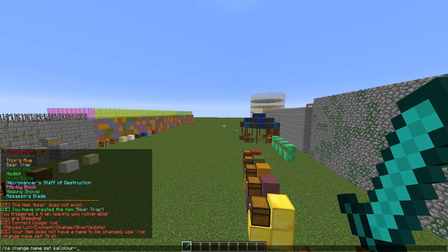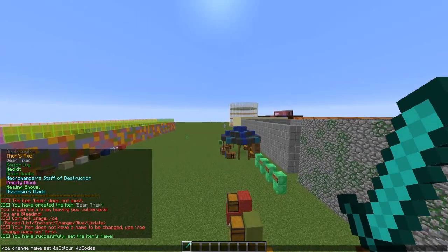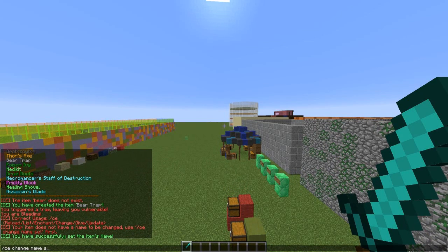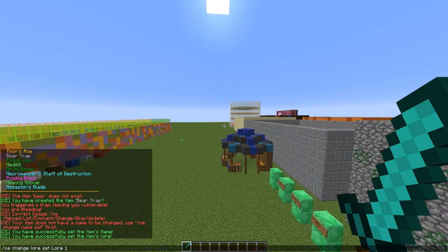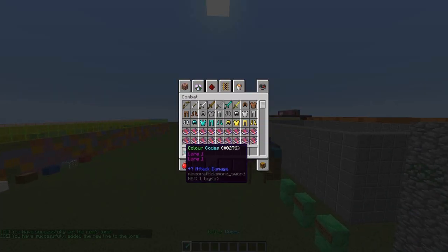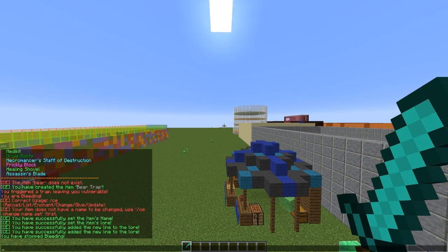You can use color codes and spaces when changing the name, which is a really nice feature. Color codes will change the name display. You can also do this for the lore — 'c change lore set' and then type something. Note that you can't use color codes for the lore. So 'lore line one' will change the lore. You can also add additional lore lines and they will appear on other lines. I believe you can also add to the name of the item using a different color — let's try that.